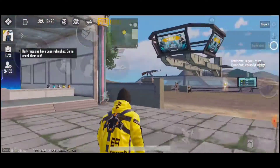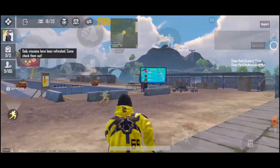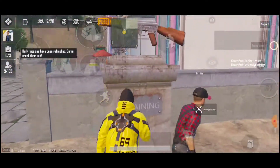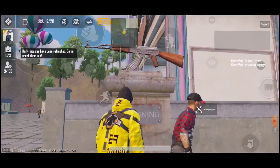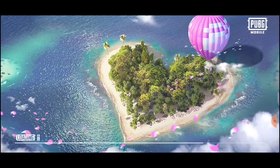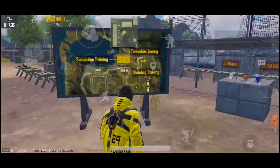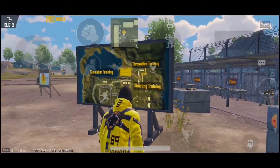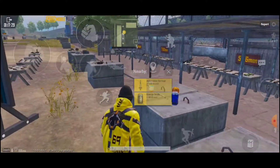We're at the cheer park but we're not at the training ground yet. The way to get to the training grounds is go here with the AK and press training grounds. Now we're at the training grounds — we have a map and a bunch of equipment.